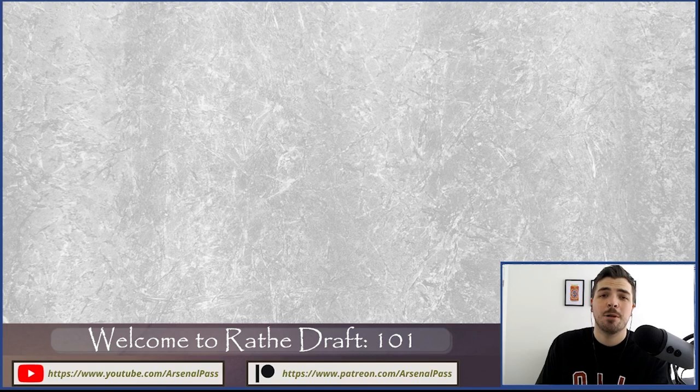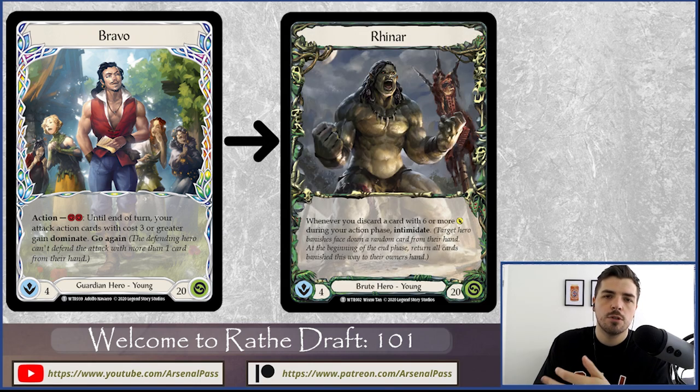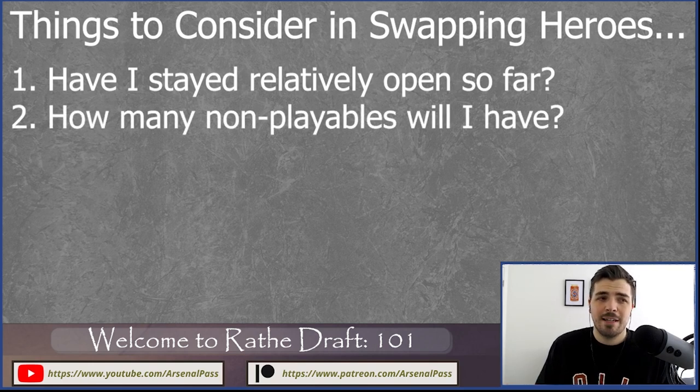The last concept I want to cover is switching hero. Sometimes you do everything right — stay open early, get signaled that Guardian is open — then around pick 12 or 13, or early in pack two, Guardian cards just stop coming. You need to weigh up whether you can actually change class. You'll end up with 45 cards from three packs and need a minimum of 30 to play, so consider how many dead cards you'd have — class-specific cards plus equipment — if you tried to switch.